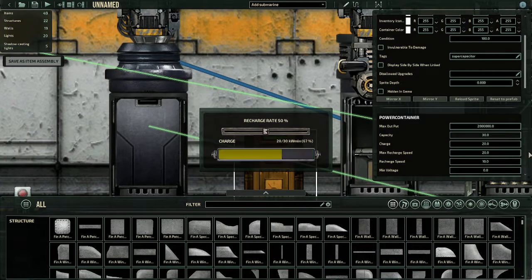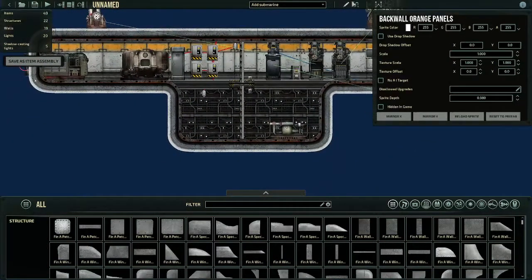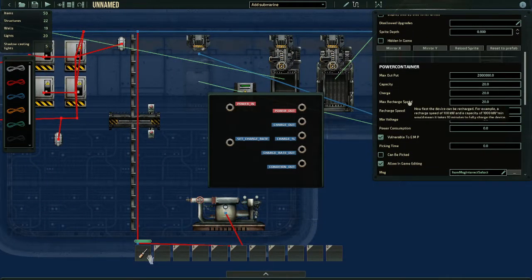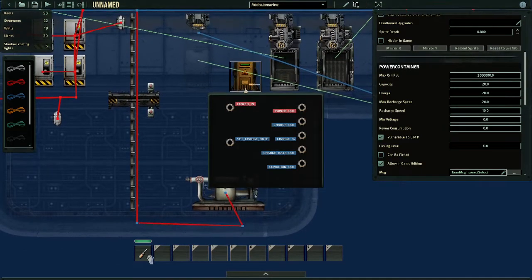I'll show this off — if we go here and turn it to 30, you'll see that turned it to 30 because that's now the new charge. So that's the super capacitor. The max recharge speed is the limit to how fast this device can charge, and recharge speed is how fast it currently charges.